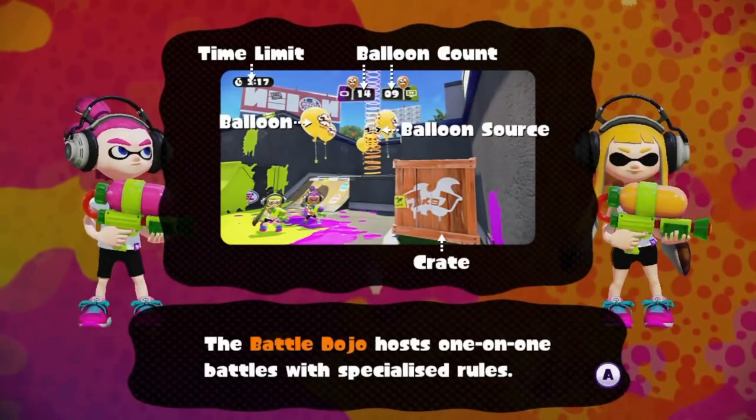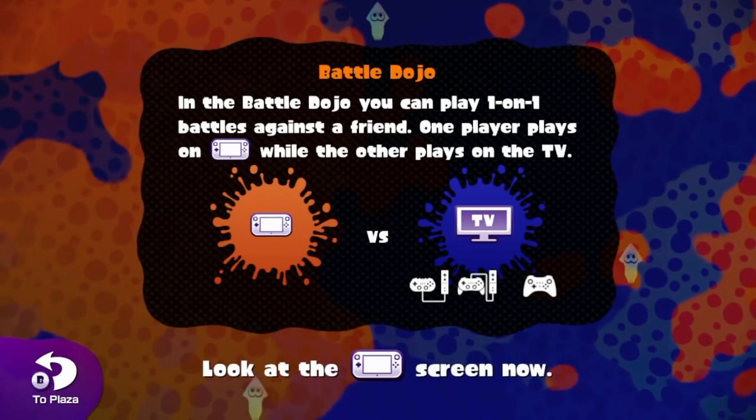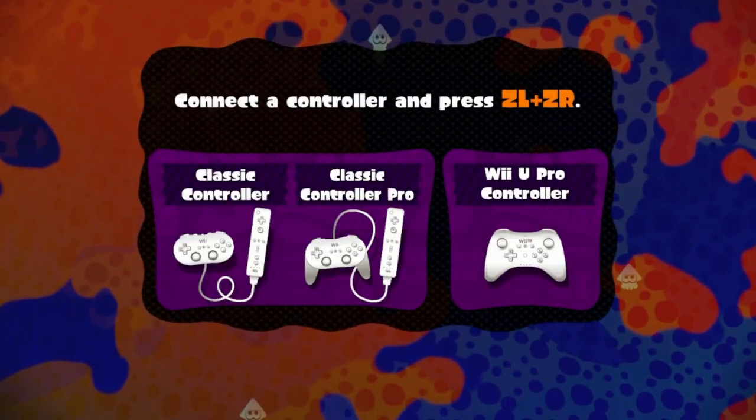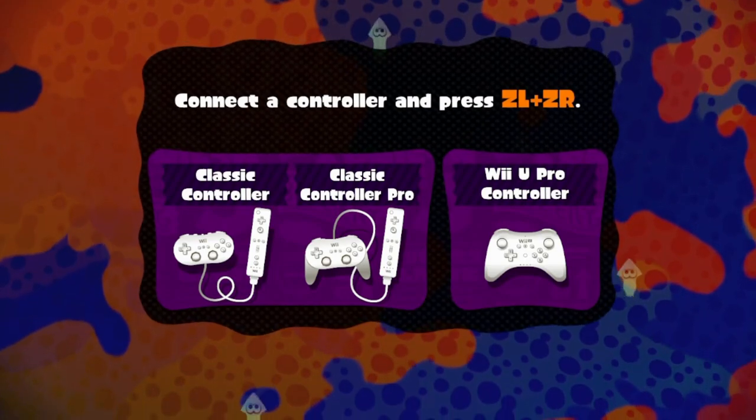Before we go into talking about more of the modes, let's talk about the unique controls. Player 1 uses the Wii U gamepad, while someone else uses the TV. Player 2 who is on the TV can use a bunch of controls, such as the Wii U Pro Controller and the Wii Classic Controller.